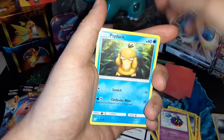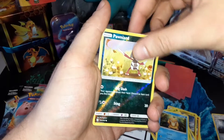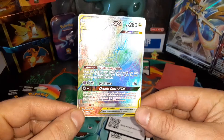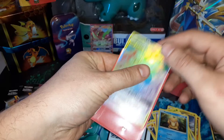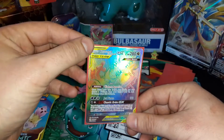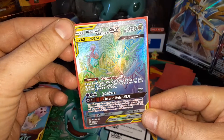Psyduck reverse, Pawniard — oh my god, oh my god, are you kidding me?! The Guzzlord hyper rare! Oh my god, the texture on that is amazing. Right in there, let's go! Cosmic Eclipse, love them.